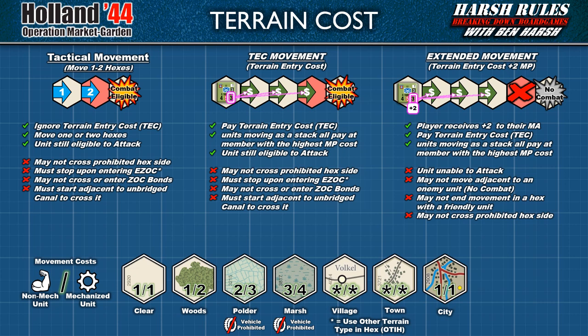Extended movement grants a unit 2 additional movement points. However, pushing a unit beyond its standard range has some restrictions. Units that use extended movement may not move adjacent to an enemy unit, including unknown units, units in full retreat, and units across major rivers or lake hex sides. A unit starting its move adjacent to an enemy unit can still use extended movement. However, they also cannot end their move in a hex containing another friendly unit. This restriction does not apply to units using normal movement that end their move with a unit that used extended movement.